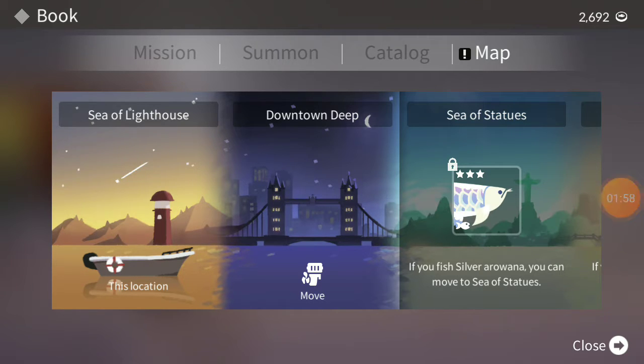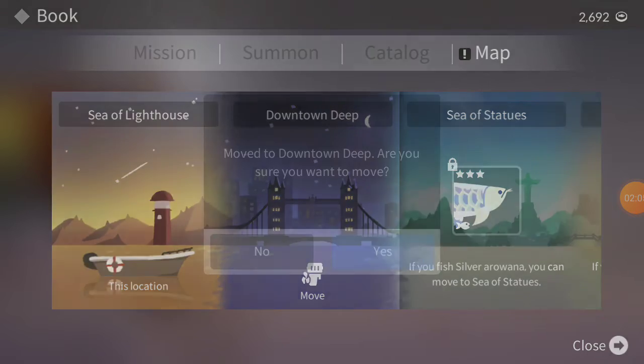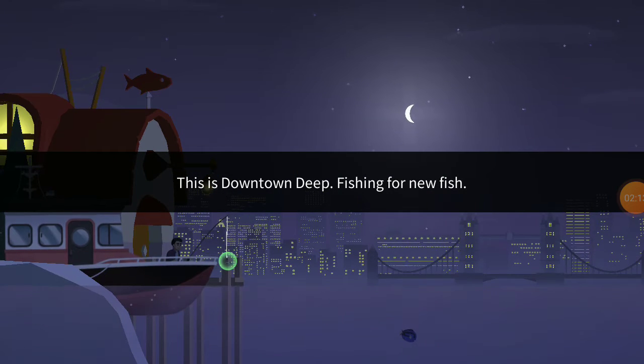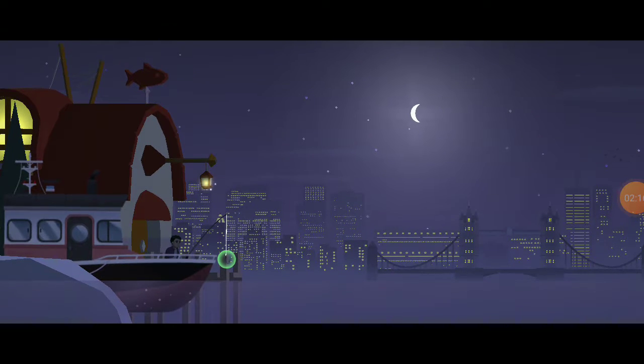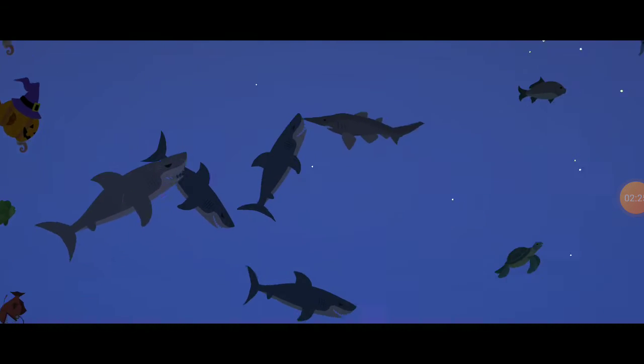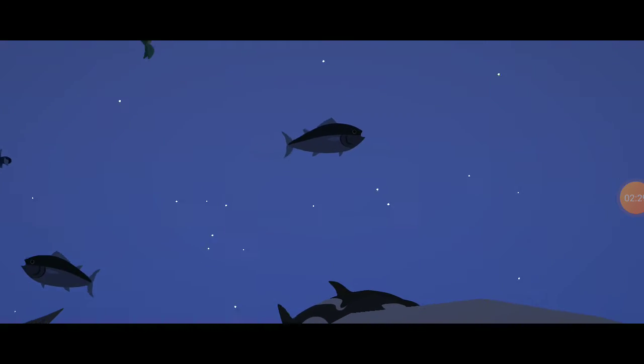Either way, we're now going to Downtown Deep — I'm so excited! Voila! Three, two, one, go! Oh my god, this is the map. Okay, they're going to show us what's in the sea. There are penguins, some tunas, the shark, the cackle, and a type of sharks.